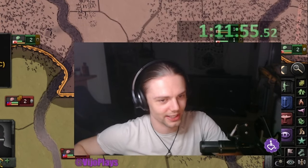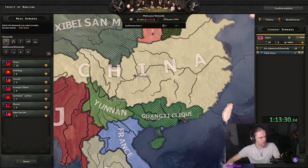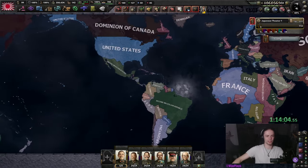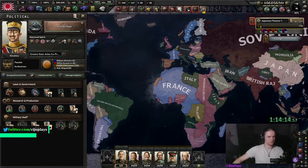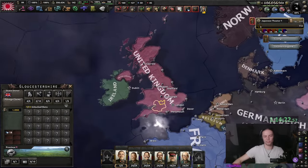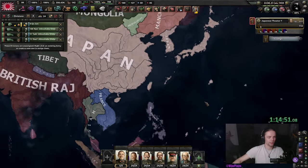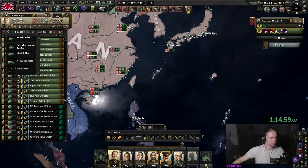For China — since we have the collaboration government we're just going to annex everything anyway. For the interwar period I wanted to stay historical, so instead of immediately declaring war on the allies and jumping the UK via Germany's land, I waited until 1941. If you want to just steamroll the allies, you can simply ask Germany for military access, put your boats up, and do a quick naval invasion of the UK.